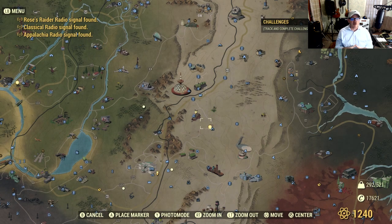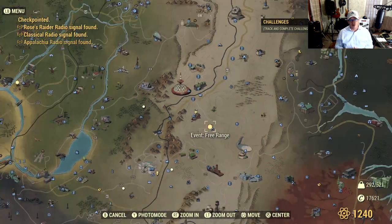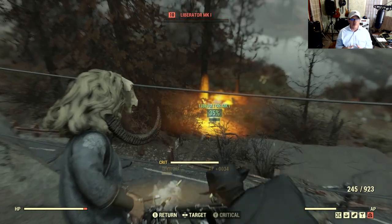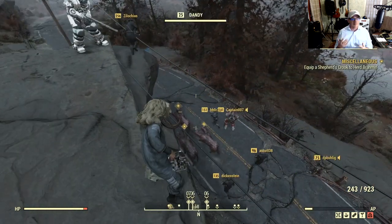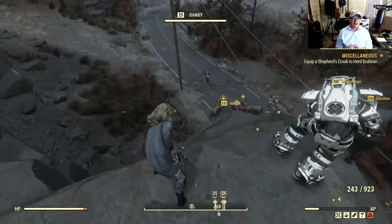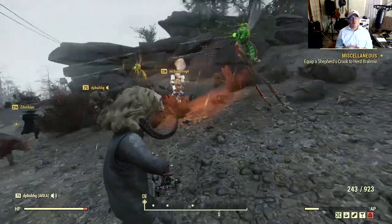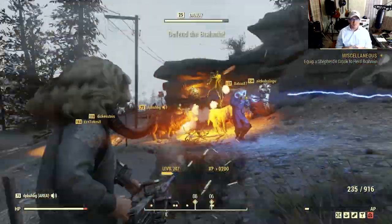Eventually you're going to want to do it the right way by completing that event, that way you get the rewards for the event. So we're going to be looking for this event called Free Range. From what I understand, it can either pop up in the Savage Divide or the Mire, but it's not very hard to find — it's on the right side of the map. It's a pretty cool event. If you're doing this alone, it's probably a bit boring since all we're doing is herding a few Brahmin. This time it looks like they actually have names, which is cool. But it's also cool to see this many players in the community getting together to complete these events.